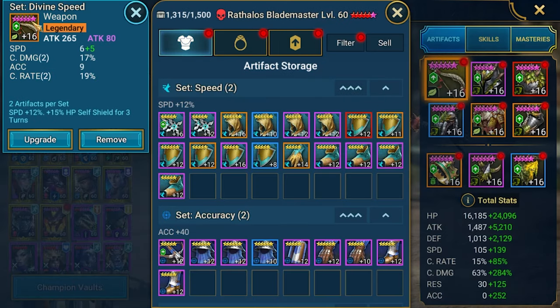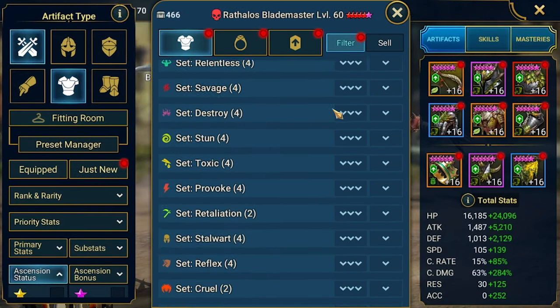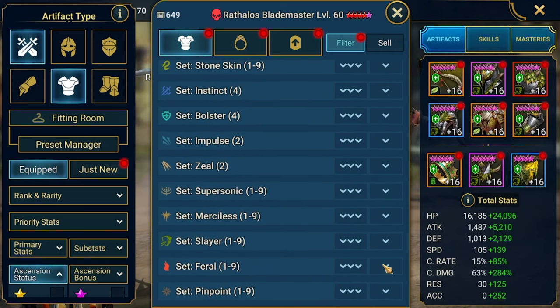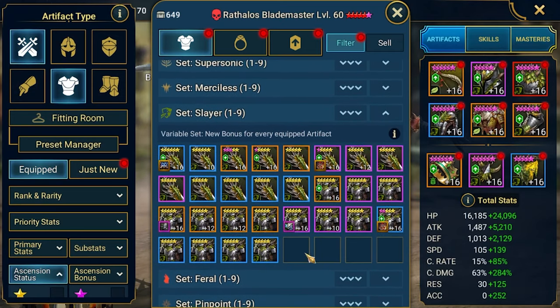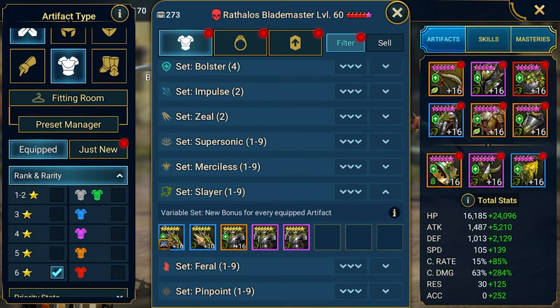In terms of weapon, currently I'm using a divine speed weapon and chest plate — very good pieces. But I should have something from slayer. Those items are from forged passes, which as free to play you can get by doing daily missions and forging at the end. I don't have many 6-star pieces — maybe five — so not much to choose from.